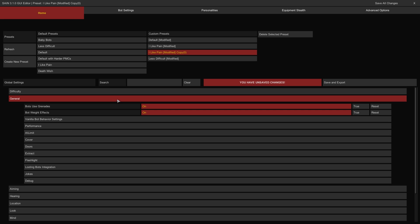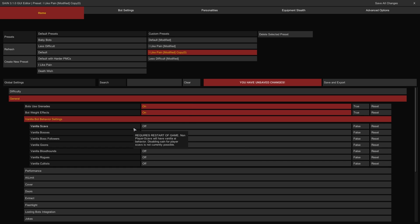The General Category values provide controls for the broad spectrum of bot capabilities. The Bots Use Grenade Toggle controls a bot's ability to engage with grenades — if on, they can; if off, they cannot. The Bots Weight Effects Toggle controls whether a bot's movement and aiming are affected by their kit. If on, gear and weapons will weigh them down; if off, they move freely. The Vanilla Bot Behavior Settings Group values are all off by default and reset all behaviors for each bot type to vanilla EFT settings — toggle them on for each type only if vanilla behaviors are desired.